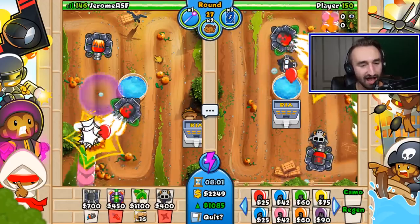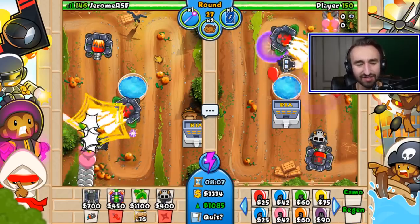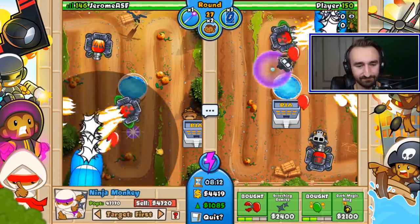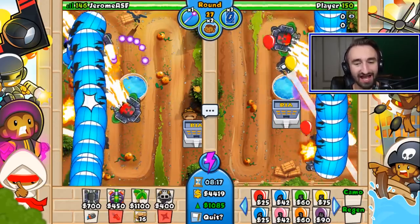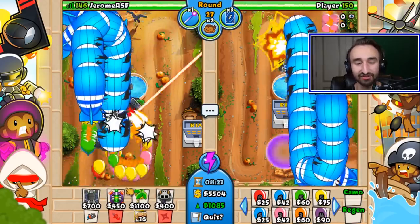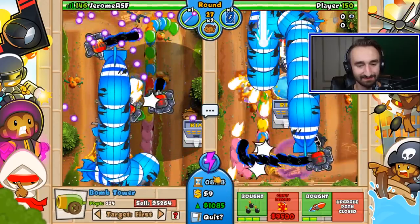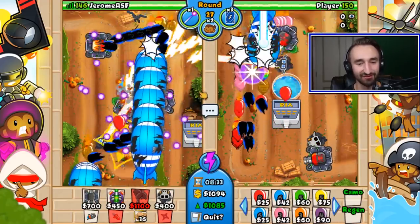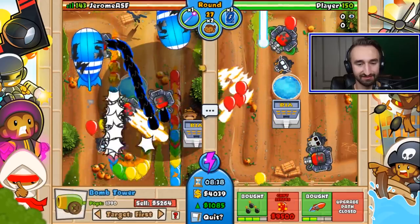I think it just shoots faster, if I'm seeing correctly. Are you sure? I don't know about that. These towers aren't doing super good against MOAB balloons — I mean, I don't know if I was expecting it to, but that's a disappointing shortcoming, Steve. Yeah, that's very unfortunate. Looks like you're gonna go down. I think you're the one going down, Steve. Yeah, no — it was me.